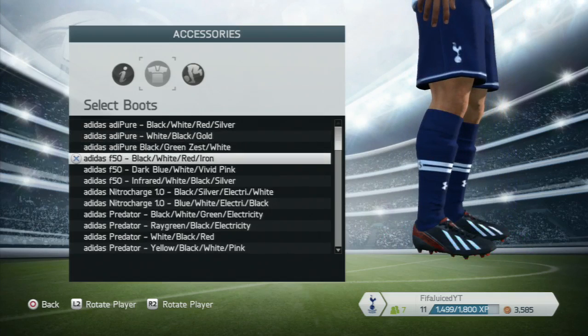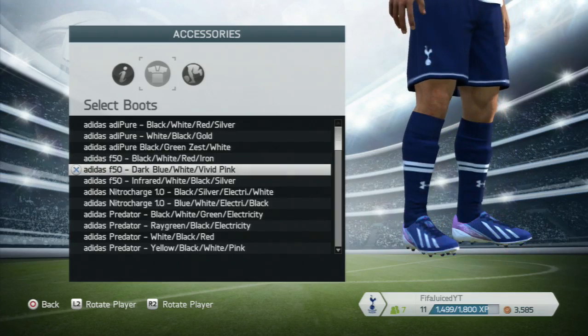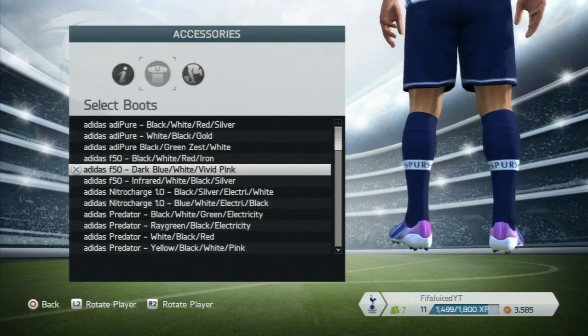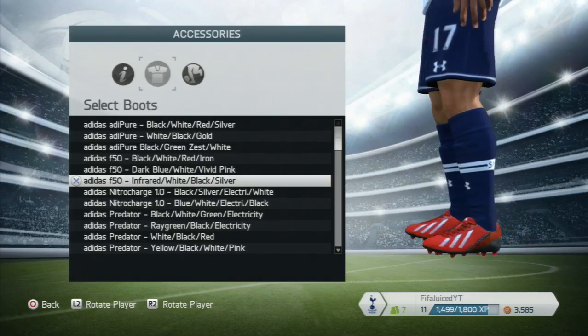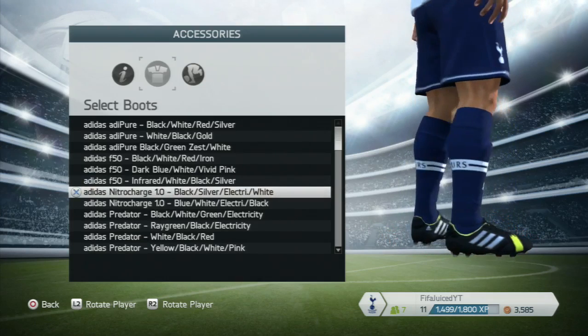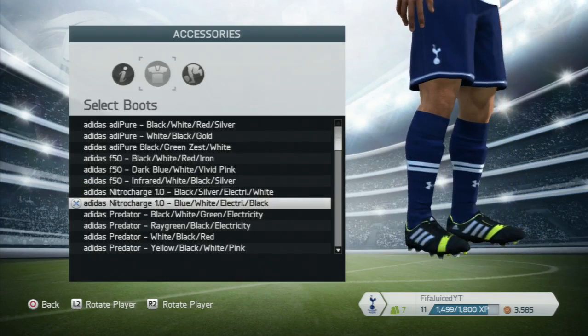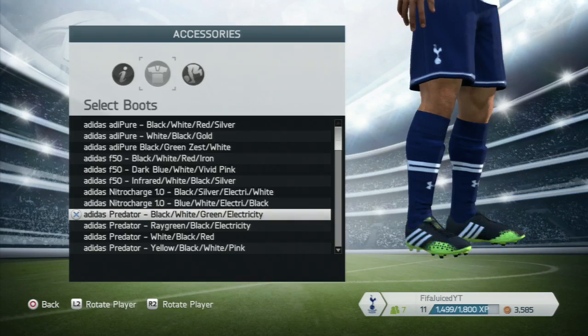We move on to the Adidas F50s, which personally I don't really like. We have the dark blue F50s and then the infrared F50s. We then move on to the Adidas Nitro Charge — the black ones, then the blue, and then the last one is red.